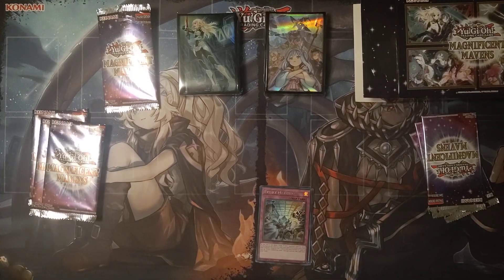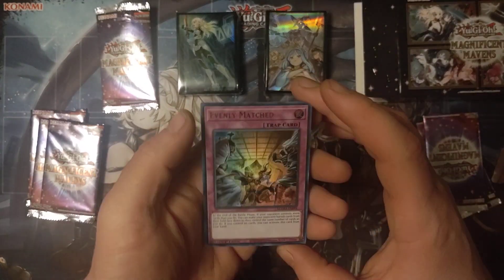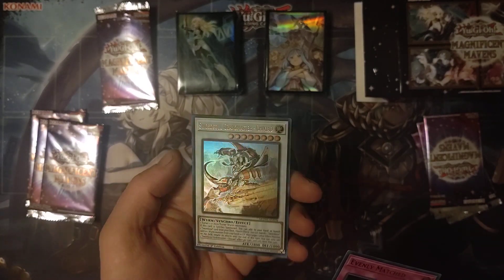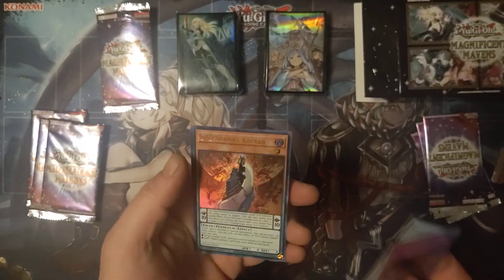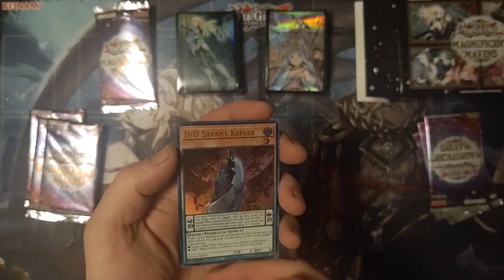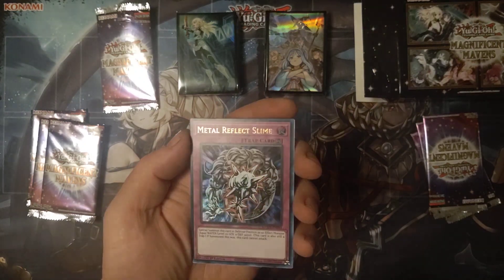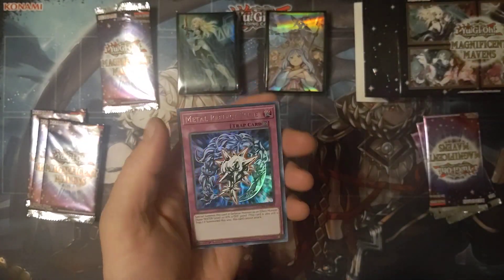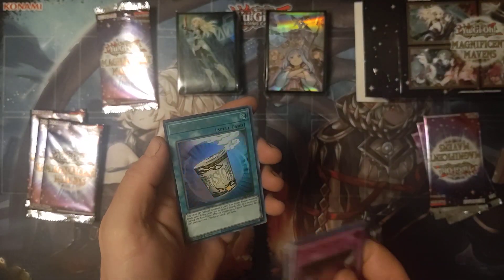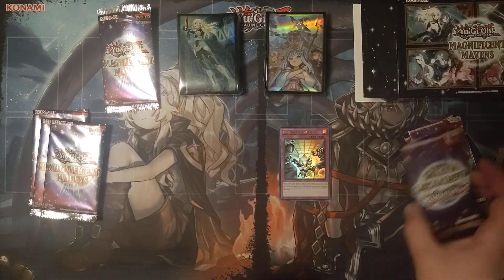There we go. So we'll go through this — first one is Evenly Matched, Swordsoul Grandmaster Chixiao, D/D Savant Kepler, Metal Reflect Slime, and Instant Fusion. Fusion — 1000%. Alright, next one.